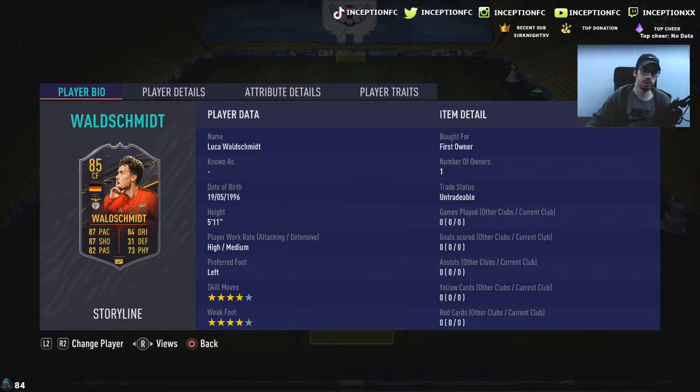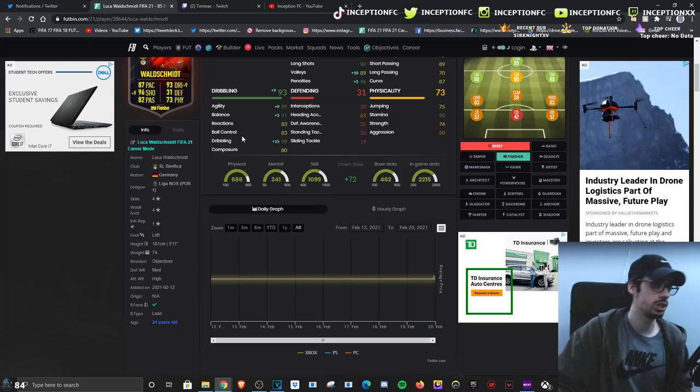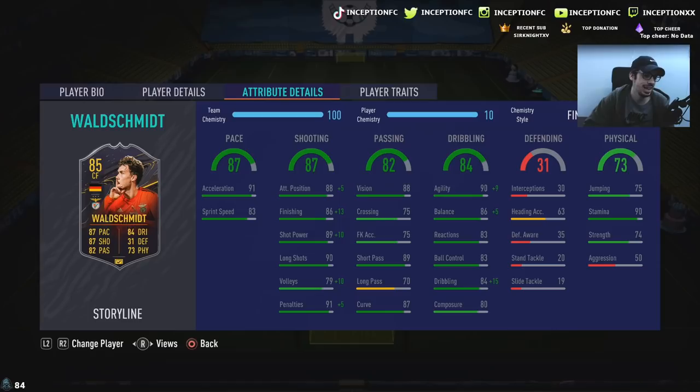He reaches all the base minimum requirements to being usable in this game. With this card, I ended up going with the finisher chemistry style because it's basically the new sniper for me nowadays with this year's game. Because of his lean body type, I want to see if I can improve his dribbling as much as possible to make him usable in the striker or potentially the CAM position, since his base passing stats aren't actually that bad. In-game, he doesn't have the finesse shot trait or the outside foot shot trait.